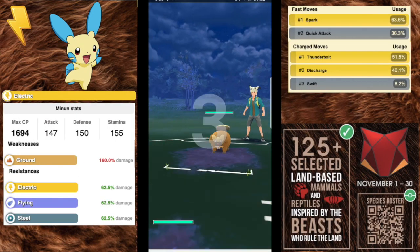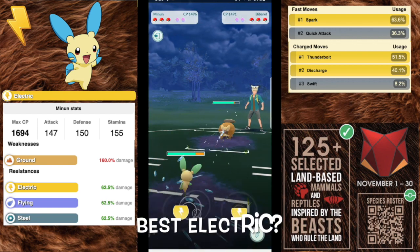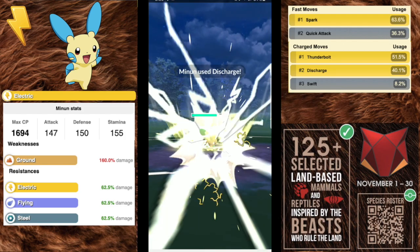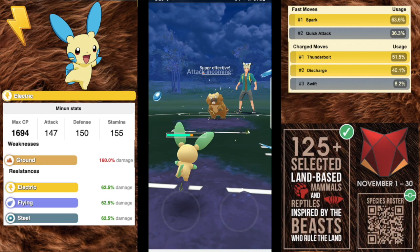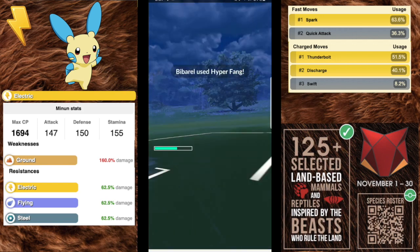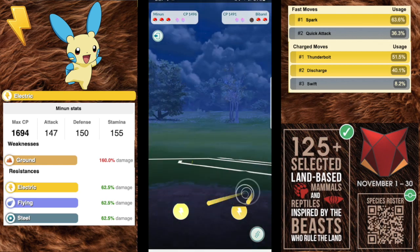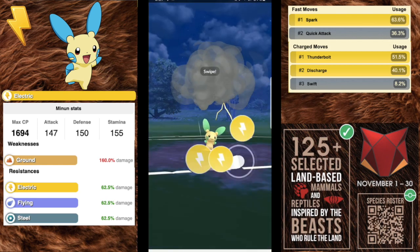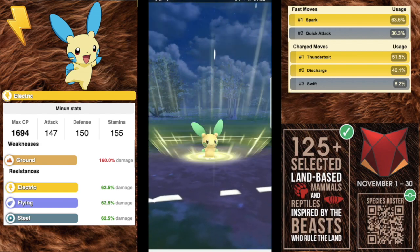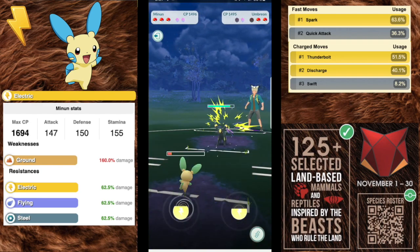Next we have the little electric beast Minun, with an attack of 147, a defense of 150, and a stamina of 155. It's a pure electric type Pokémon so its only weakness is to ground, resisting electric, flying, and steel. For the fast move you definitely want Spark — it gets your charge moves moving a lot faster. For charge moves you're going to want Thunderbolt and Discharge.